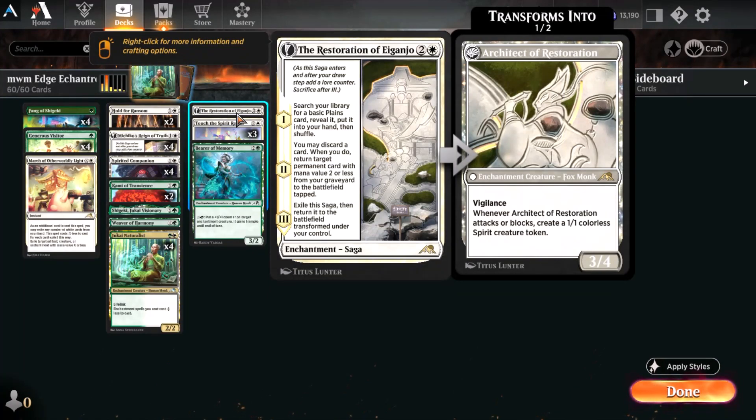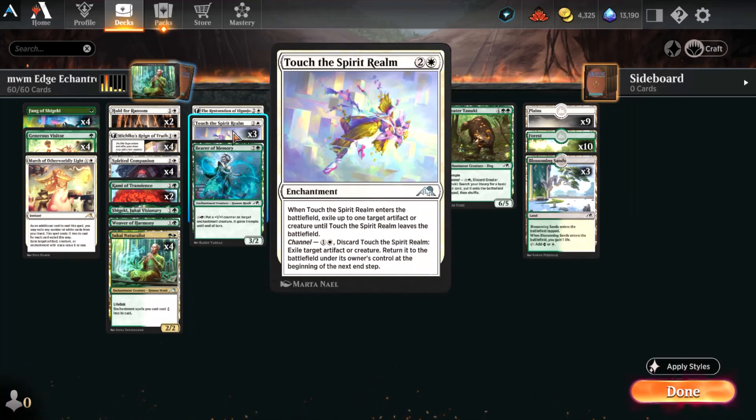Restoration of Eiganjo comes straight from your new player experience. It lets you accelerate a little bit, do some card filtering, and creates a 3/4 Vigilance enchantment creature that also creates 1/1 colorless spirit tokens. It's a pretty good deal — if you have more than one, it might be worth running, but I think one is a pretty fair place to start. Touch the Spirit Realm is your enchantment-based removal for this one. It also gives you a channel ability to blink one of your own creatures to save it, which is always nice.